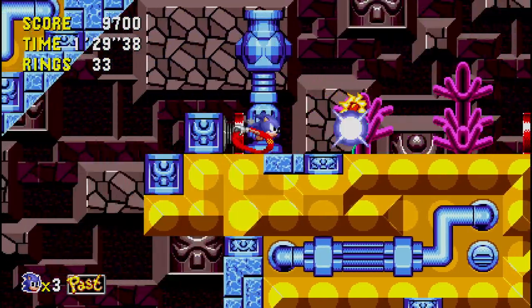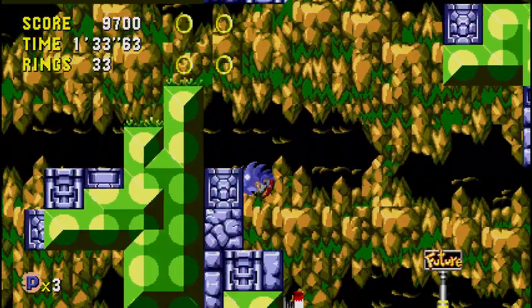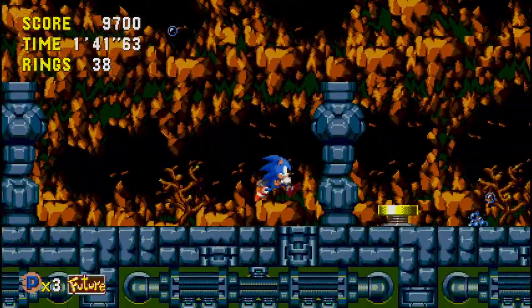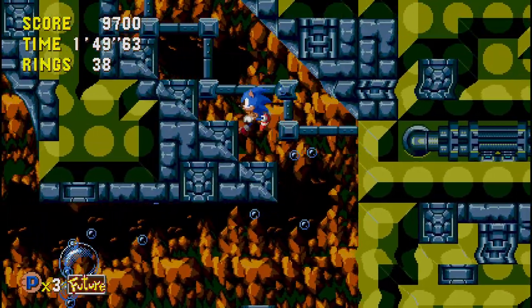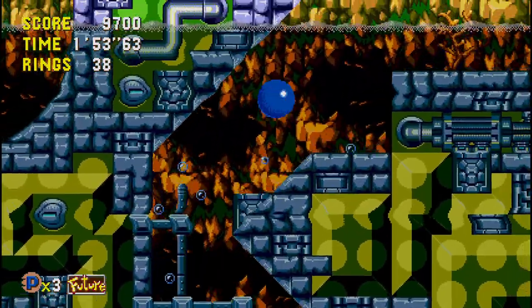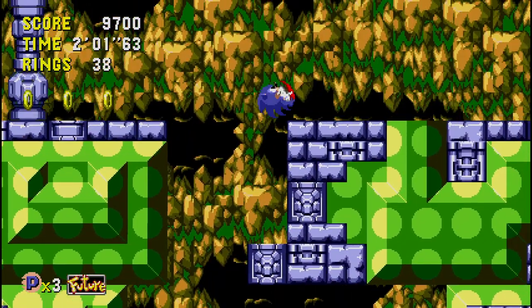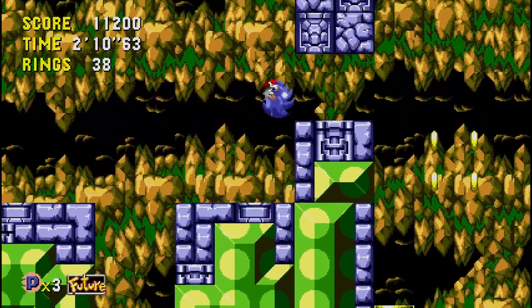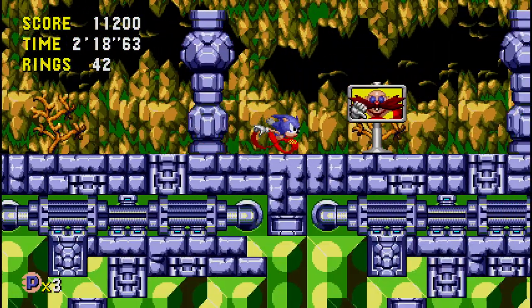Okay, here we are. Just keep going forward again and take one of these springs — I don't think it matters which one. Take one of these springs to the top, because the top of the level is where you need to get, because that's where the transporter is. There it is — just got it. Now, it doesn't matter if I time travel to the future because I already destroyed the transporter. That's it.